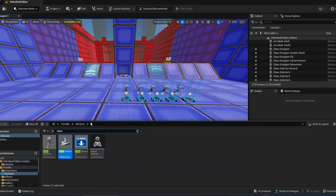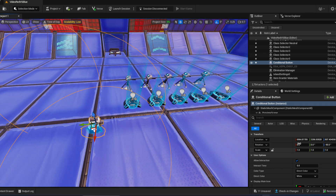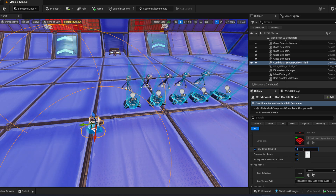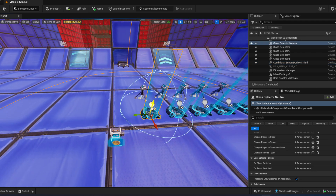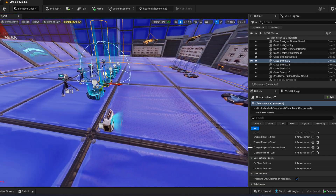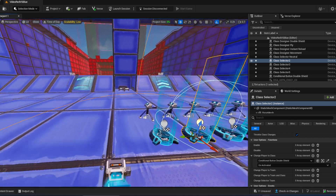Now we are going to create conditional devices so the player has to pay with gold to get the power. The first one will be double shield — just call it 'double shield'. Set the interaction time to two seconds, key items requires it — it's going to cost 50 gold to get the power. Then go to the class selector for double shield and change it to activate the class when the player activates the conditional button. That's how easy it is.